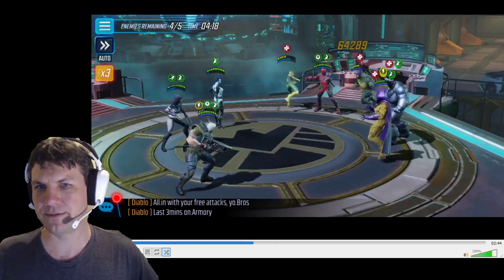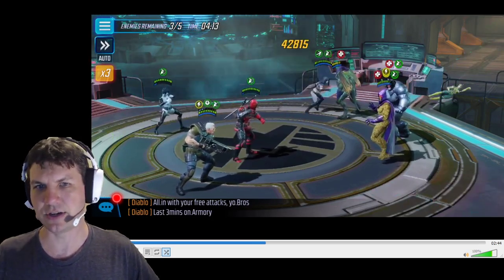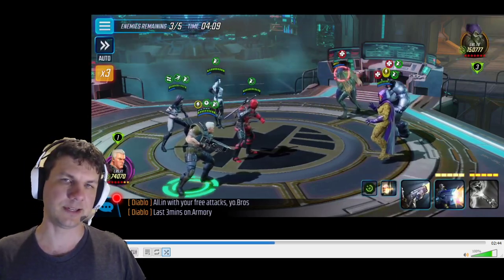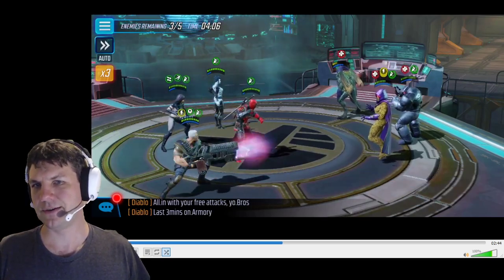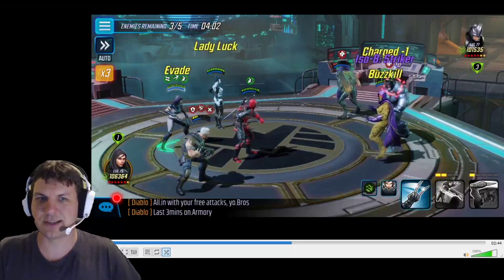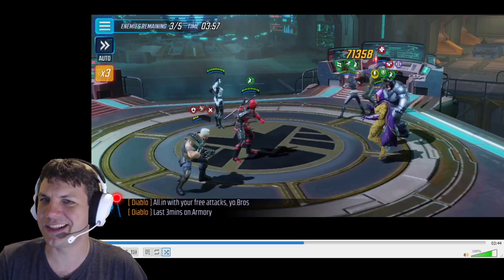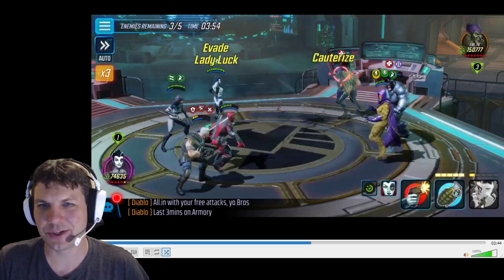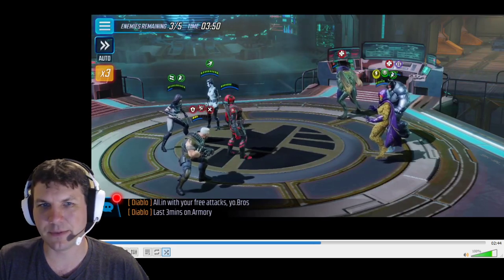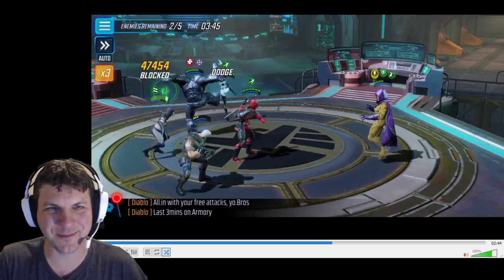We're just gonna finish him off with Deadpool — an Offensive Deadpool ult right into Ock's face, and that just annihilates him. You can see that gets Green Goblin and Electro down to half health. So my X-23 gets to go, and her ult finishes off Electro. Now we're just gonna have to peel them off. Unfortunately, we lost Negasonic there very early, but that's how it goes. We're gonna go ahead and finish off Goblin, get him off the board, and hopefully not lose any more buffs from his passive.